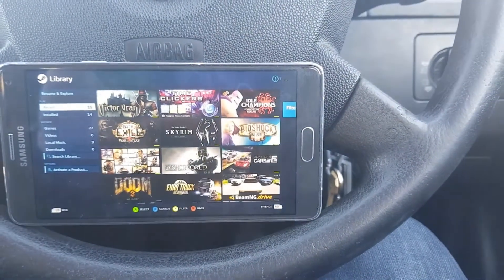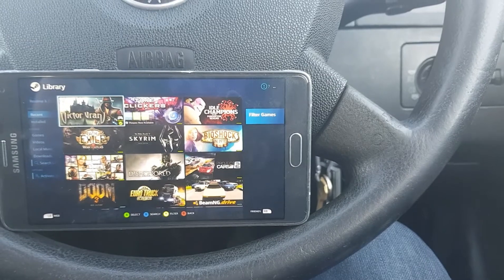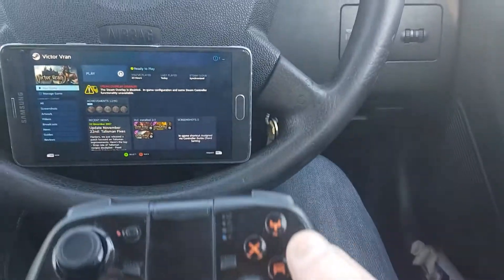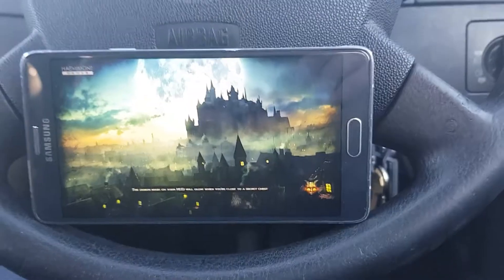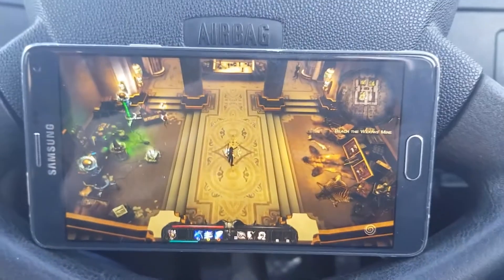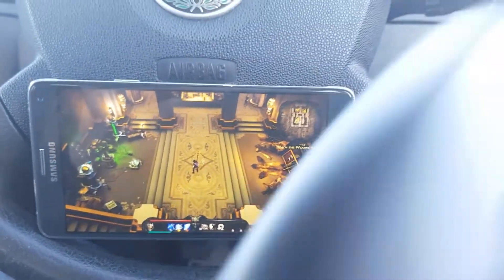I'll go to my library and choose something easy to play — let's go with Victor Run. Press A on the controller, press A again. Victor Run is now opening. There are glitches once in a while; I don't know why, it happens even at home on my computer. Right now Victor Run is running on my gaming PC at home and being streamed to my Note 4.